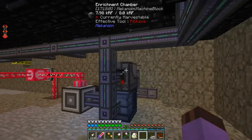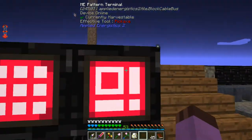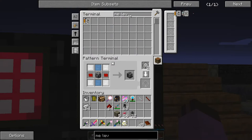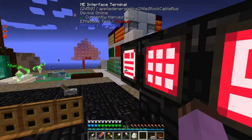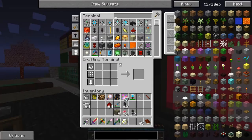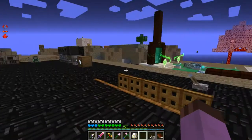But I do not want it to be making atomic alloys forever. So I am going to be making a ME level emitter — that's just a calculation processor and a redstone torch, really simple. Still going to auto-craft it anyway, just because. It pays to make recipes as you start using them.